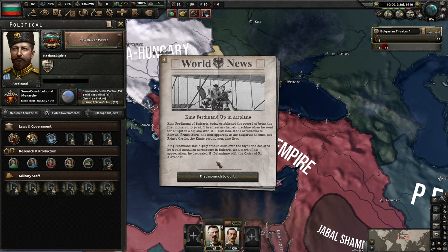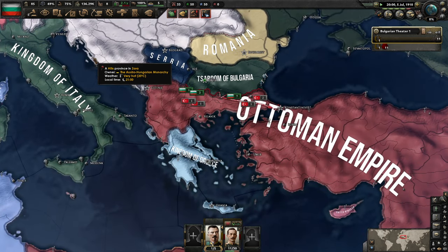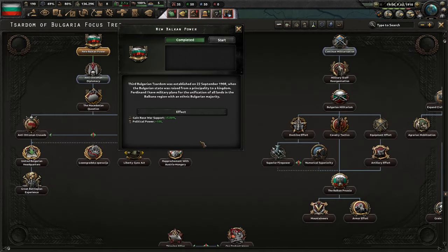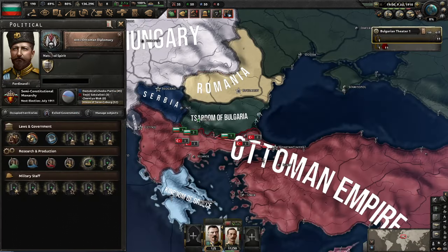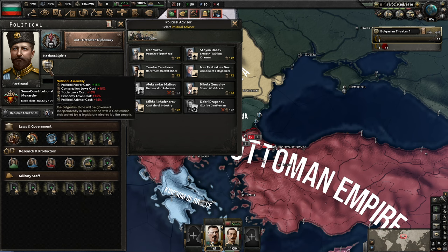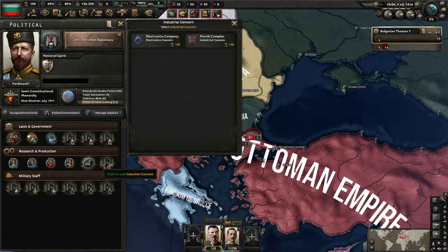Promise of the Peace is basically garbage. We are currently an authoritarian government — we're not pro-fascist. The king Ferdinand of Bulgaria today established a record of being the first monarch to go aloft in a heavier-than-air machine. Congratulations! I think you're a Czar, right? Yeah, you're Czar Ferdinand I. Anti-Ottoman Diplomacy. And what do we have? Everything is so expensive. National Assembly plus 15%. We do get more political power gain, which is nice, but everything else is so expensive.